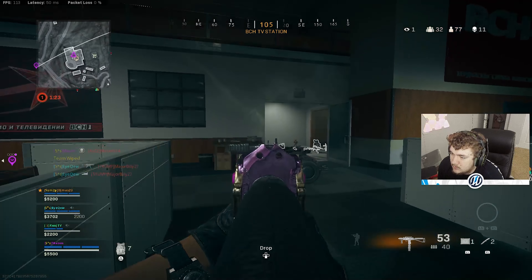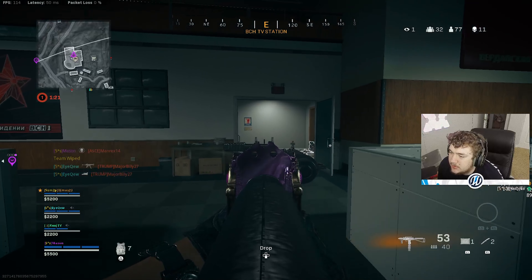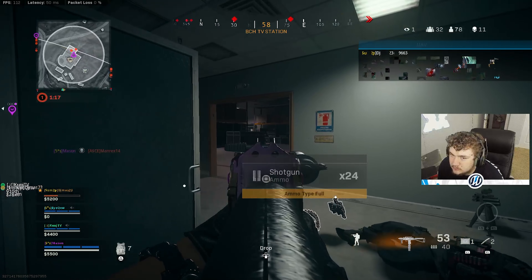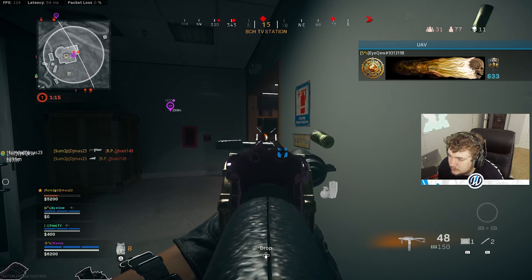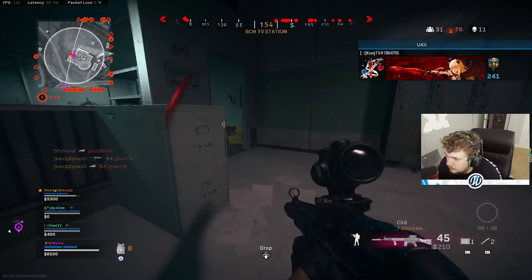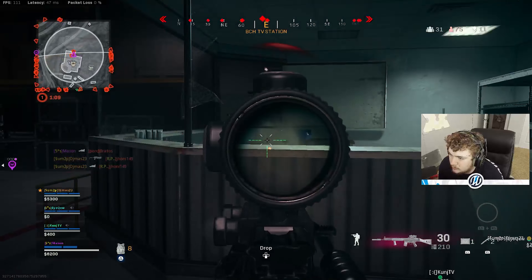Next up, we're going with the 53 Round Drum — for obvious reasons, 53 bullets in the drum. You need that many because this gun runs out of ammo really quick. Next up, we're going with the Task Force Barrel. This gives you a best of both worlds: effective damage range, bullet velocity, and a little bit of strafe speed, so definitely put this on.